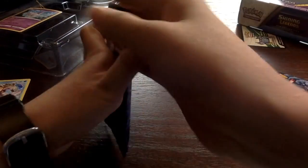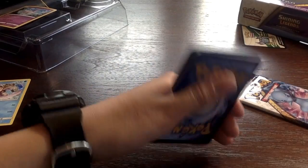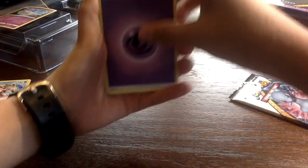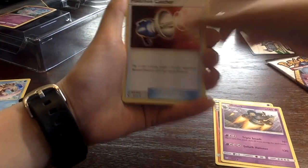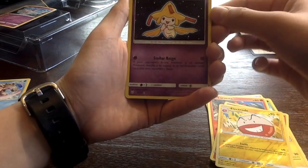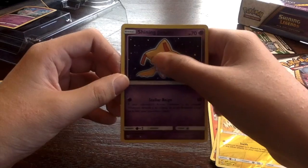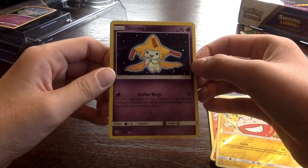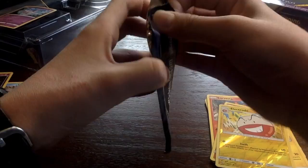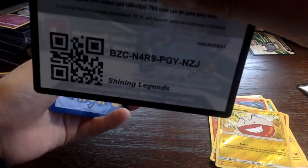Mewtwo pack two. Code card — let's get organized. Energy, Bouffalant, Golett, Pokémon Catcher, Torchic, Breloom, Minun — Larvesta, Torchic, Electrode — oh guys! Shining Jirachi! Dude, look at that — there's actually texture on that. That's definitely a good pull, guys. Shining Jirachi — ultra rare card!